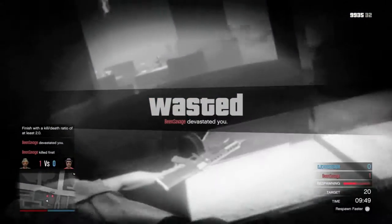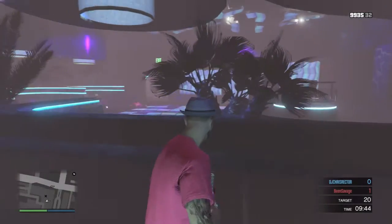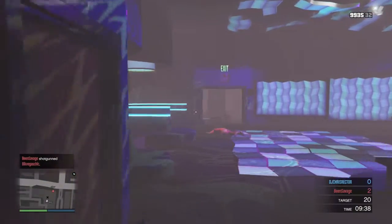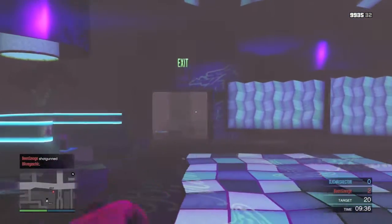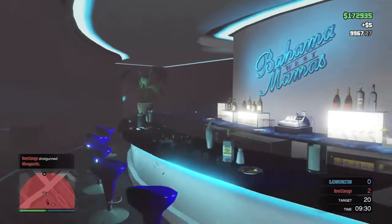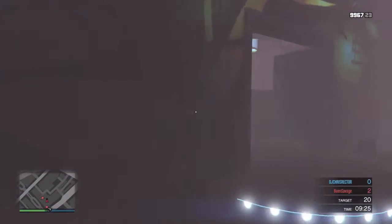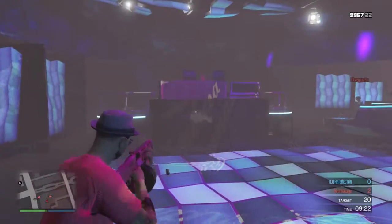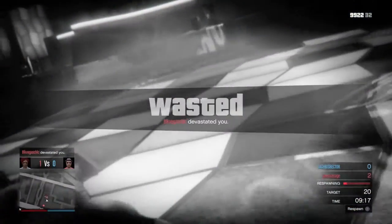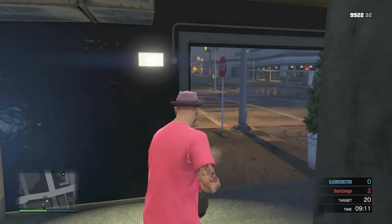For an unofficial deathmatch, there are pretty much two rooms and that's it. The dance floor room, the main area right here, and then you have the entrance area of the bar right here. That's the entire map. There's a short little entrance hallway where the front doors are, and that's it.